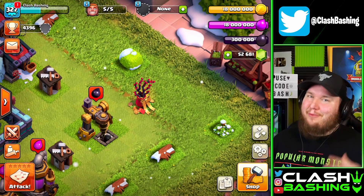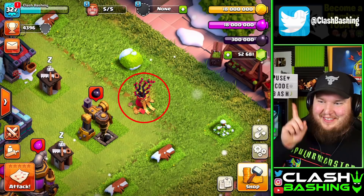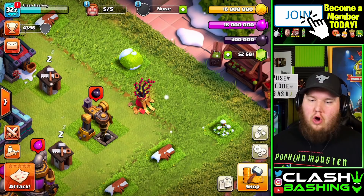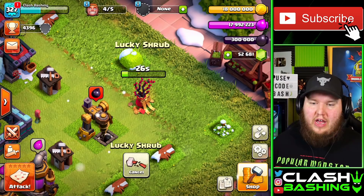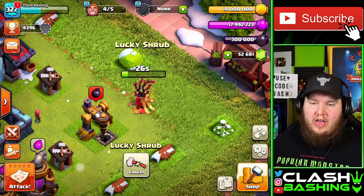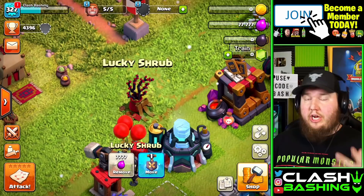The first piece of content is the new obstacle coming to Clash of Clans — and I'm also teasing you with that scenery. The brand new obstacle is called the Lucky Shrub. It costs 7,777 Elixir to remove, takes 30 seconds to remove, and when it is removed you will receive 77,777 Elixir.